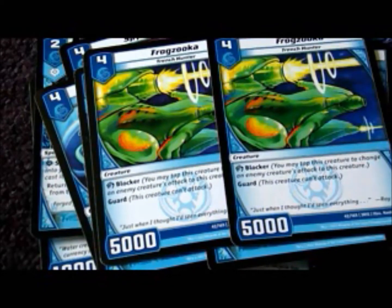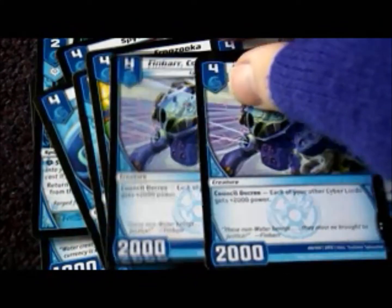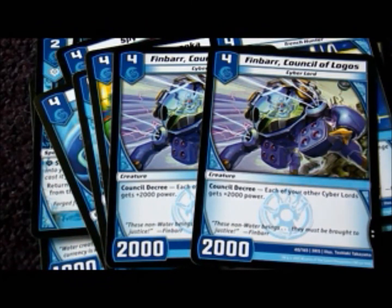Added in two Frogzookas because I need a couple more blockers and just because I like them. 5,000 blockers — stops a lot of things mid to late game depending on what deck you're playing. And helping with the Cyber Lords, two Fin Bars for extra power. Didn't get to utilize it in the duel video as much as I did during playtesting, but he's helped.